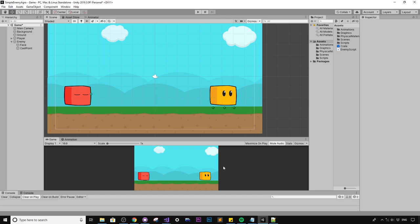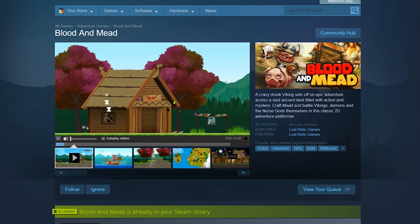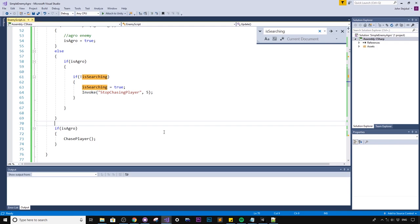I use this same raycast approach in my own project — you can see it in my game Blood and Mead, where enemies shoot a ray out of their eyes just like we're doing in this tutorial. Blood and Mead is currently available to wishlist on Steam — I'll put a link down below.